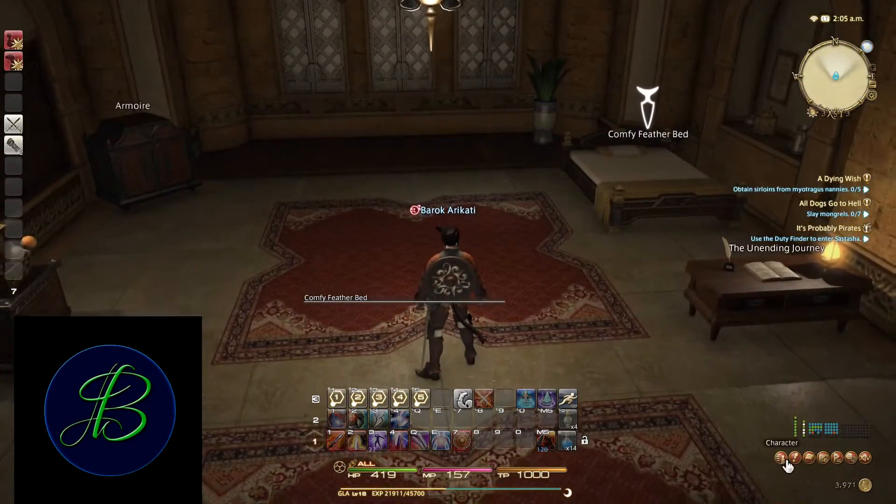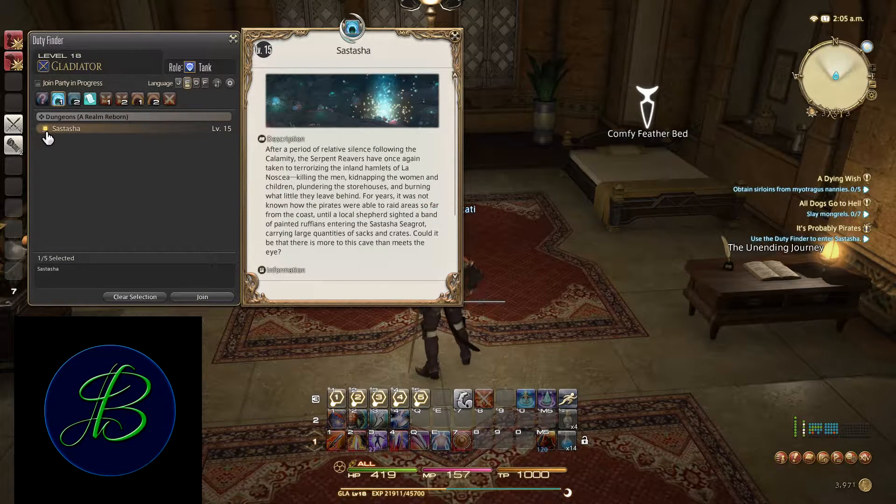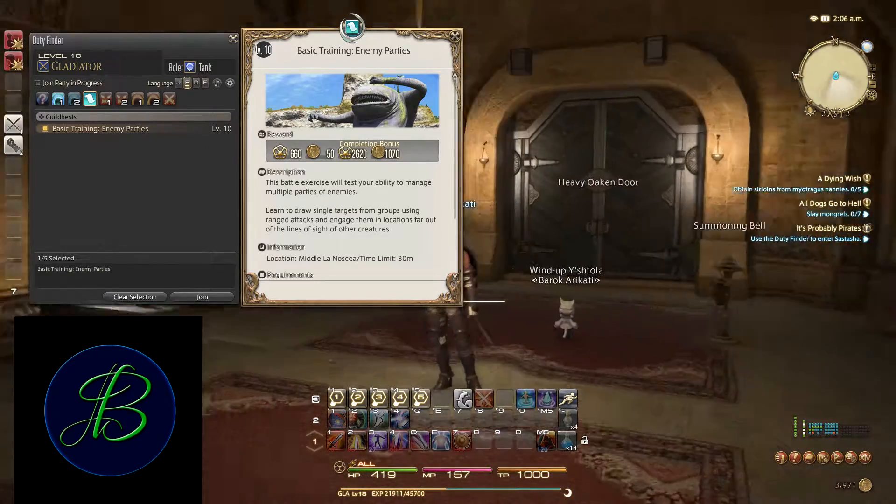You want to go down here to the exclamation mark, go to Duty Finder, and then choose whatever you want to do. If you want to go to Sastasha that's fine, but for the purposes of this video we're going to be going to Guildhests — that would be the piece of paper looking icon up there on the left. Click the little box and then click Join. It's about as simple as that, and then you just have to wait.